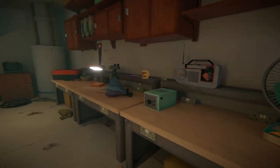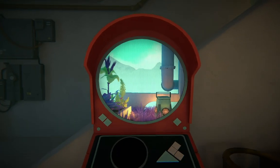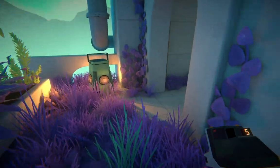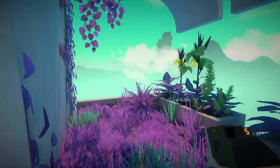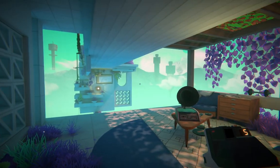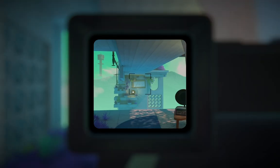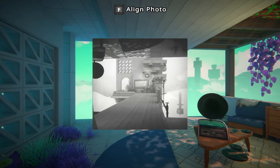Hey, we're back in the hub place now. Here's the next level. Was this in the demo? I think it might have been. Okay, so we have the camera already with us, so we can take a picture of everything there, and then make a new version of it that's rotated correctly.